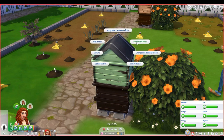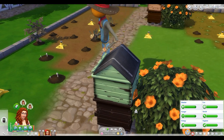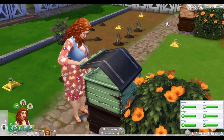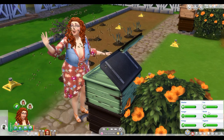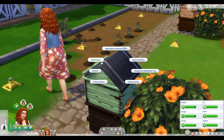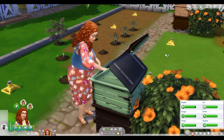Let's look at some of the options we have to interact with our bee box. If you click on it, you can bond with your bees, which will increase your relationship status. It also actually increases your social and your fun needs as well. You can collect or sell honey, and as your relationship gets better with the bees, the quality of your honey will actually get better as well.